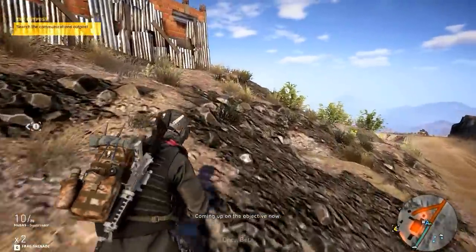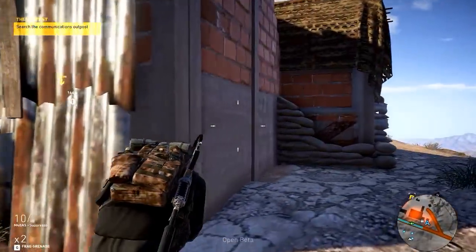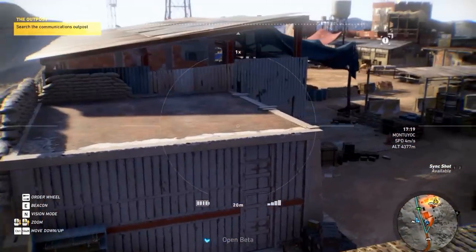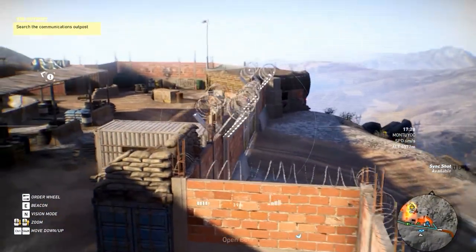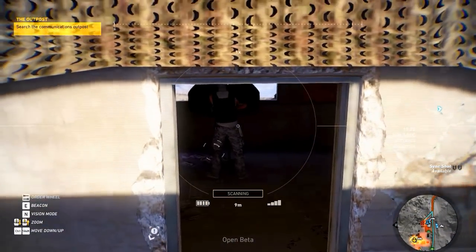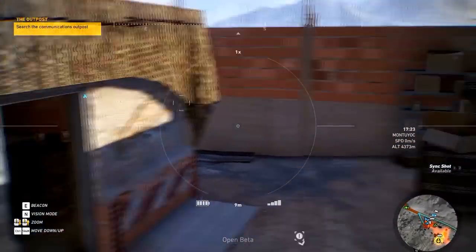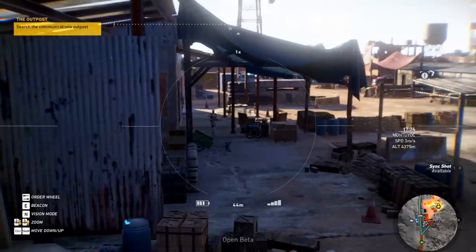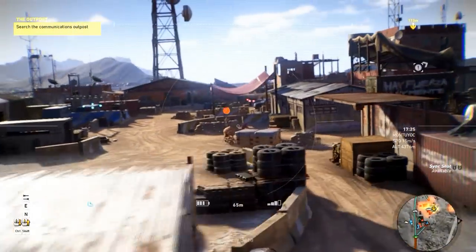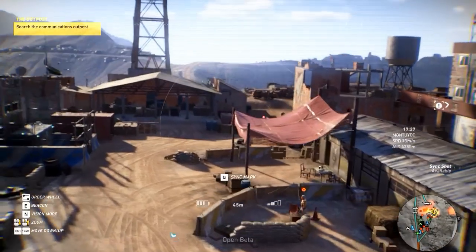There are multiple ways to approach each situation in Ghost Recon Wildlands, and for each strategy you can equip a primary and secondary weapon as well as a sidearm that suits the particular job. In this video we'll take a look at all 87 weapons that have been and are in the closed and open beta per weapon class, so you have an idea what is available when selecting a loadout for a mission. We'll also look at how to unlock these weapons and the ways you can customize them.